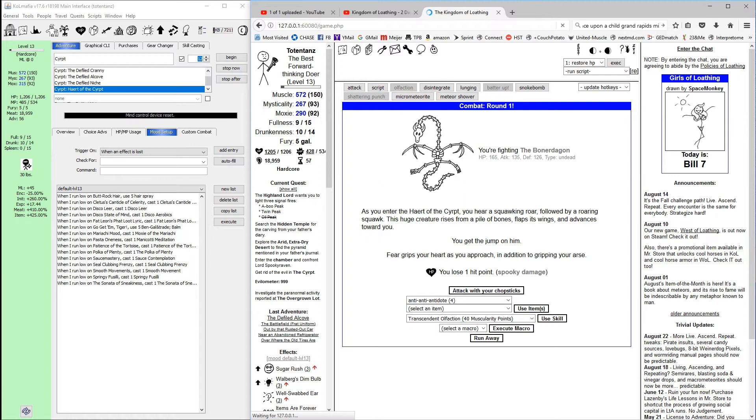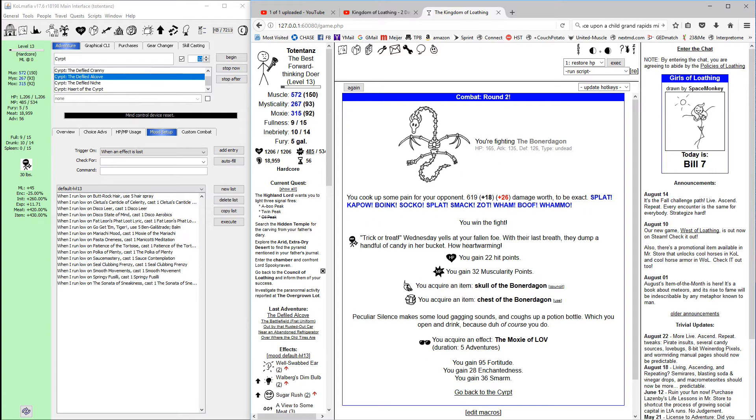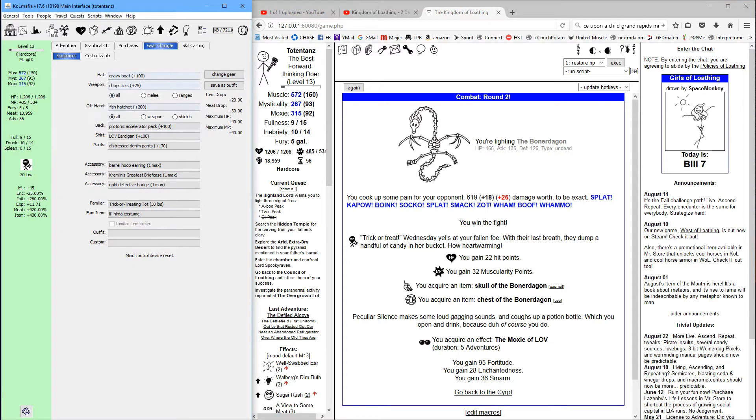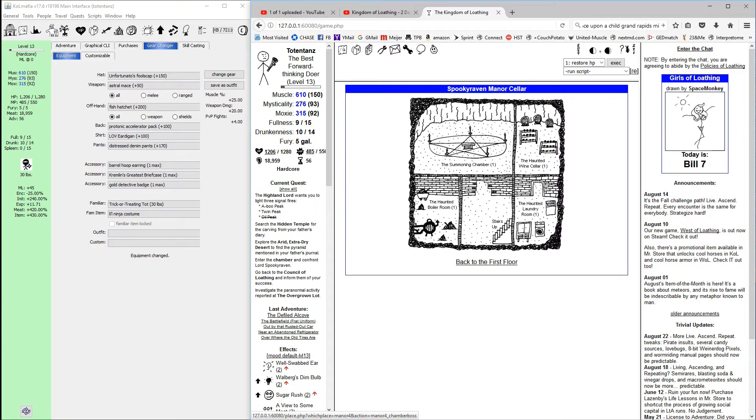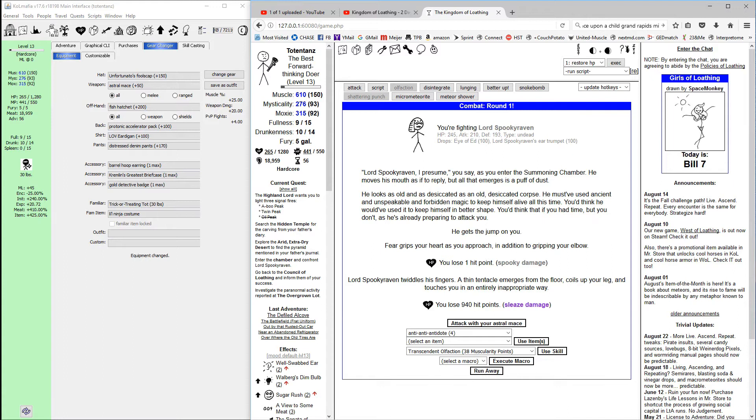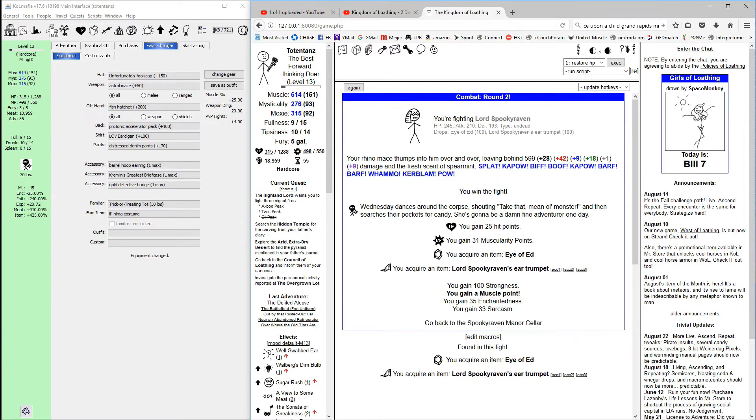We'll beat the boner dig on. I'm going to leave that chest for now and wait until after we break the prism. Let's swap back our equipment — we still have the desert, the hidden temple, and the rest of the peak. Let's go ahead and kill spooky raven real quick. Be careful here because he'll do significant damage initially — he did 940 points of sleaze damage — so it is worth buffing your elemental resistance before you face him if you're worried about getting beaten.